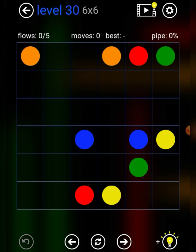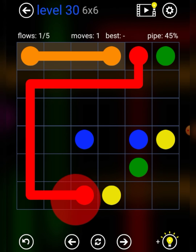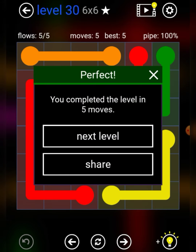And here we are, the final level of today's walkthrough — level 30. Foreign straight line, wait for another in, or wait for it outline, green for another in, blue straight line, and yellow like that. And there we go.